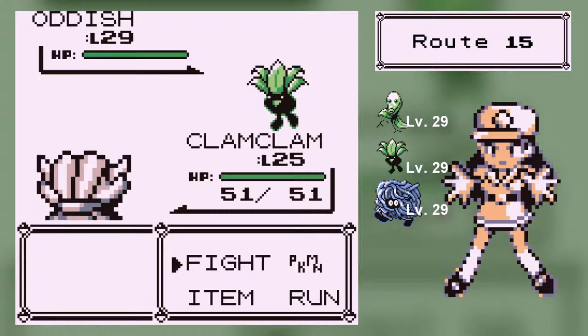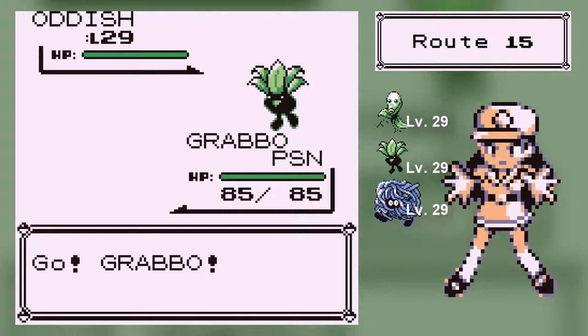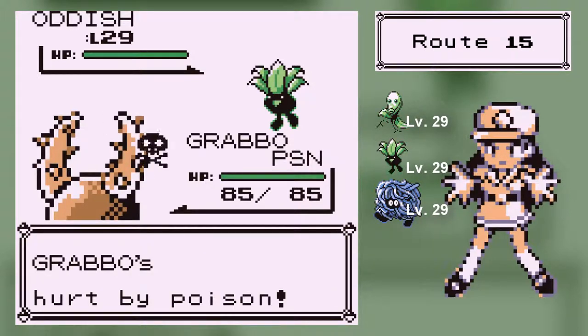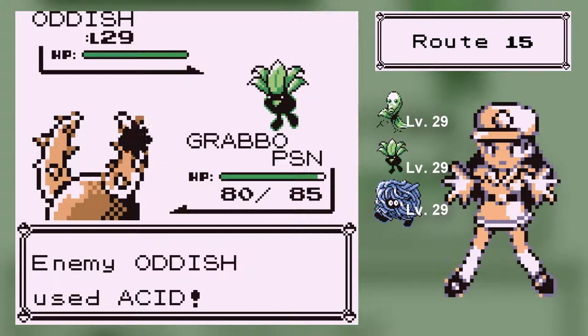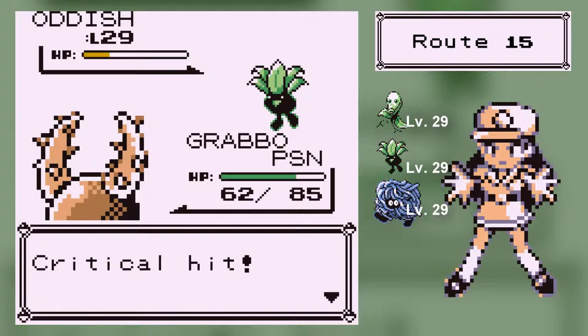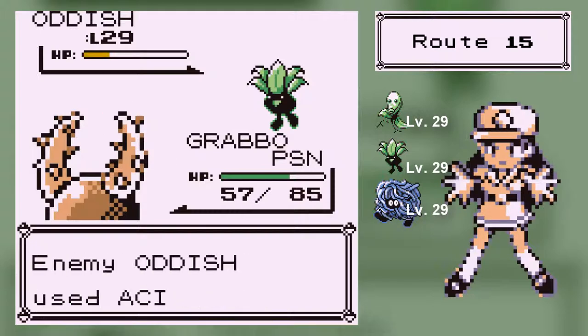Come on Clam Clam, you can do it. No you can't because it's grass type. Go Bug-type Pokemon that doesn't learn any Bug-type moves. By the way, Grabbo learns a one-hit KO move at level 30 — he learns Guillotine, and that immediately kills any Pokemon. It's only got 30 accuracy though, and that's a problem. Every single one-hit KO move only has 30 accuracy, so it's a bit yeah.